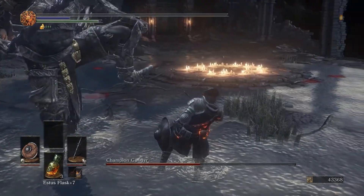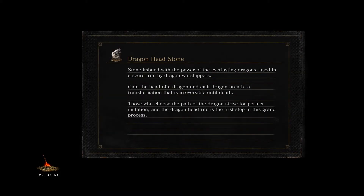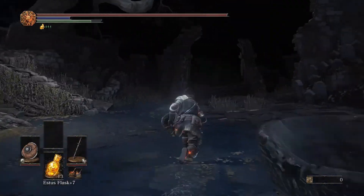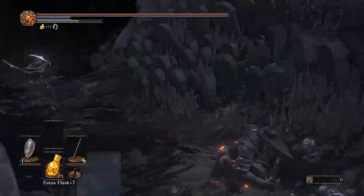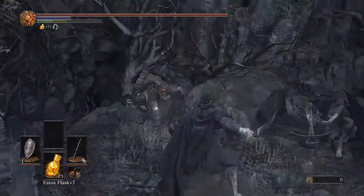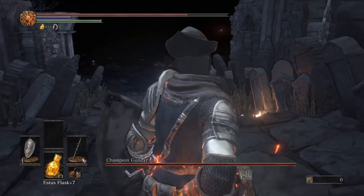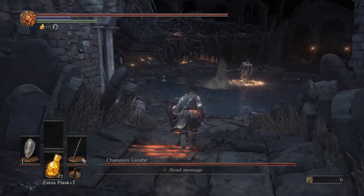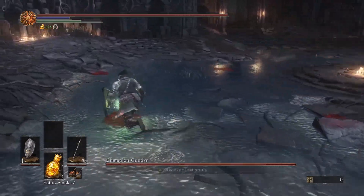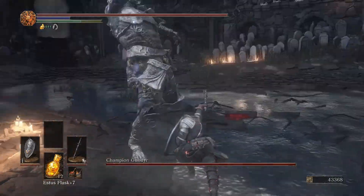Gets me every time — if he doesn't hit me with the charge, he hits me with the spin. We're just going to speed this run back up so you don't have to suffer through it. As you can see, you can fairly easily make your way back without taking much damage. But when you go in here on subsequent tries, he's awake — he's just going to stand right up immediately, so you can't get any free hits on him. Subsequent tries are going to be more difficult than your initial try.